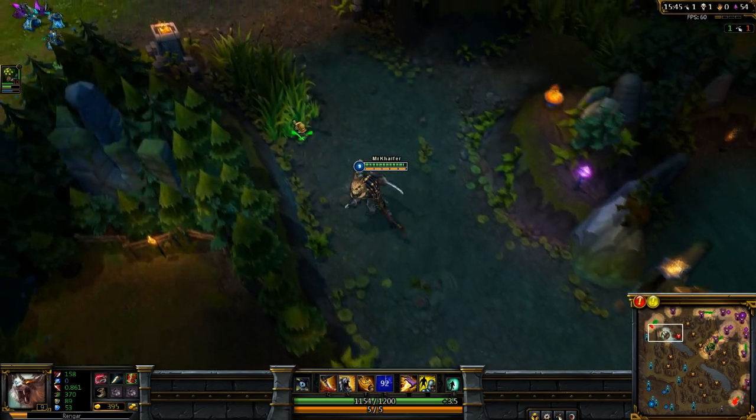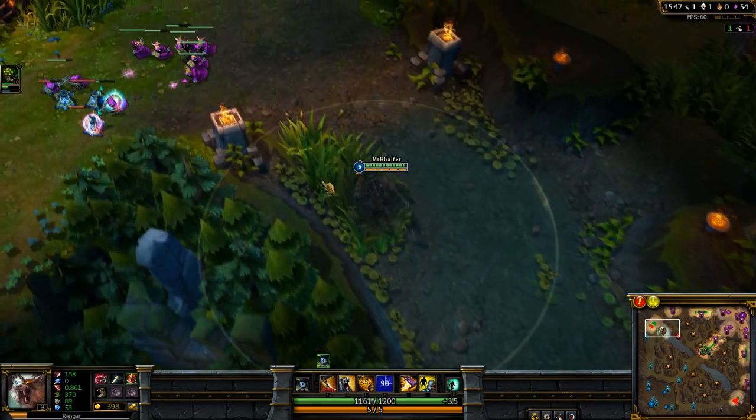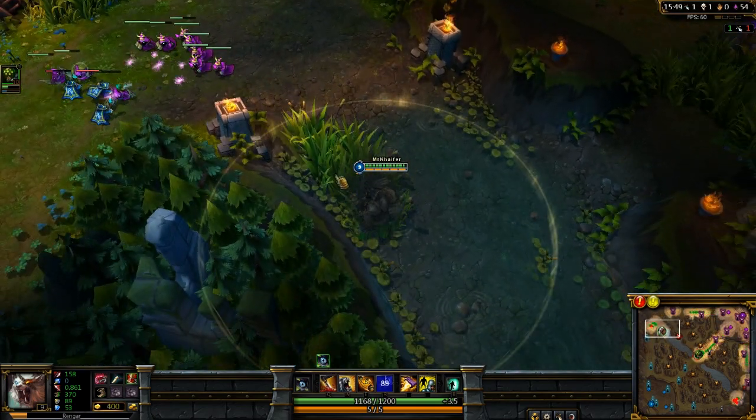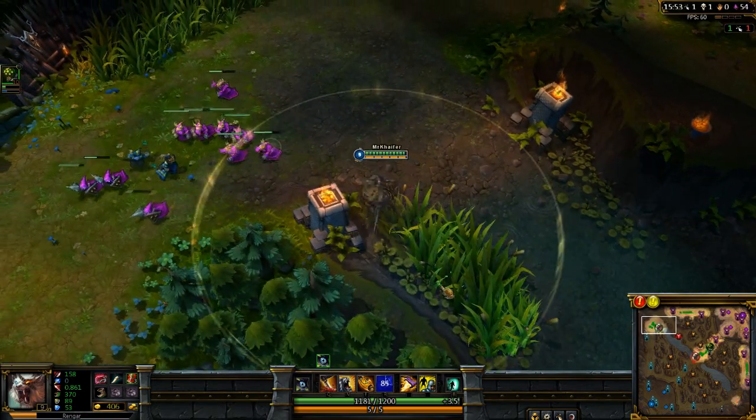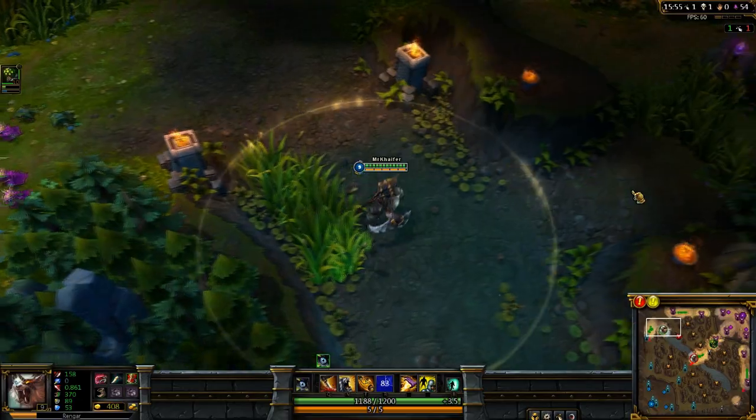Vengar's passive is that when he gets inside a bush or uses his ultimate he becomes stealthed. And then when there's an enemy in range he can leap to the enemy — like this.